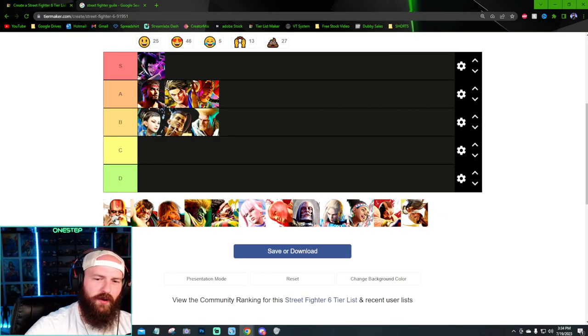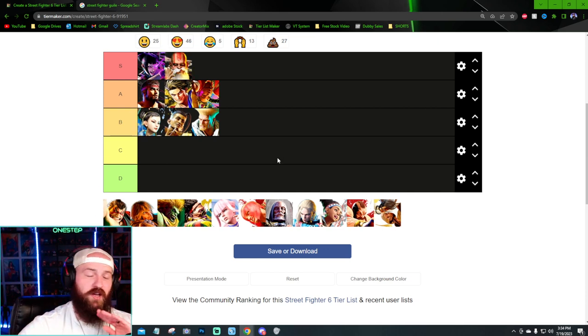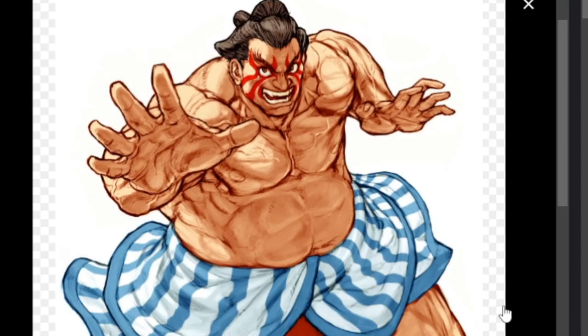Dhalsim is such an interesting character for a fighting game like this — it's hard to make him seem basic. Trying to be as objective as possible, he's really cool, his design is awesome, and his ability set is super cool — basically going Mr. Fantastic on you with Yoga Flame and all. It's so sick.